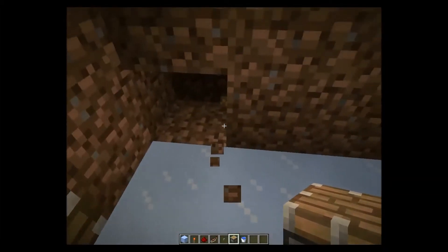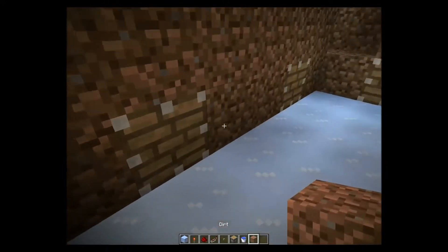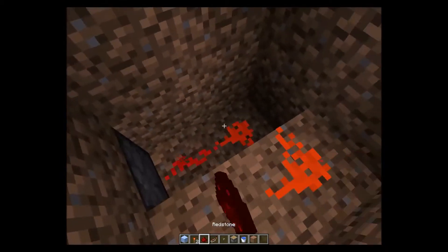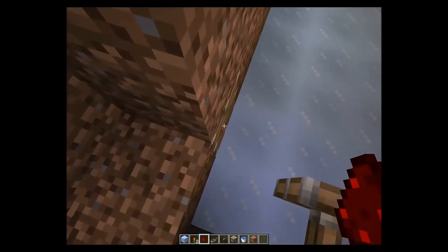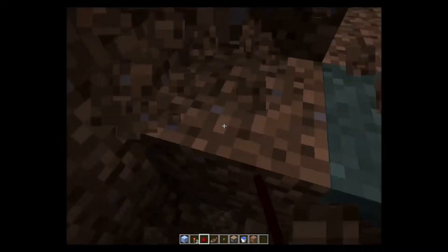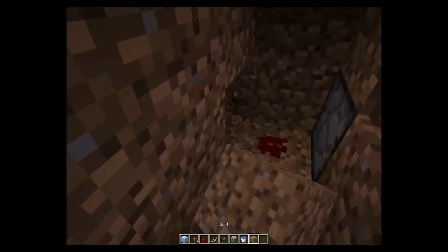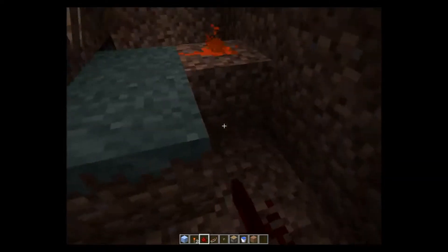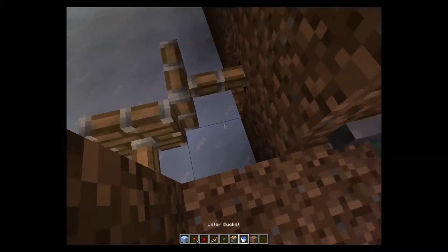Now you can see the pistons surrounding where the water buckets will go. And now I can place redstone here so that extends that piston. Then, now we need to get it to extend the other piston, which is really simple. So, run some wiring back here. Now we should be able to place a water bucket there.